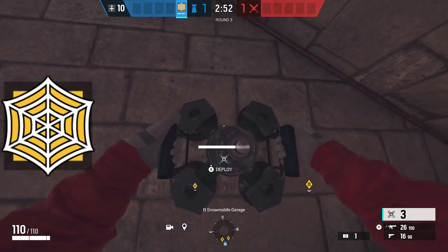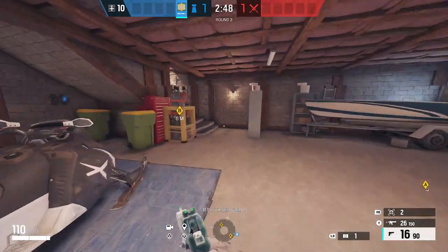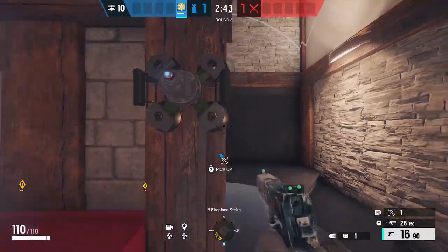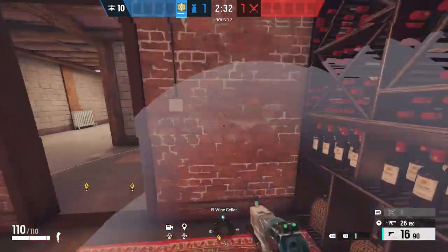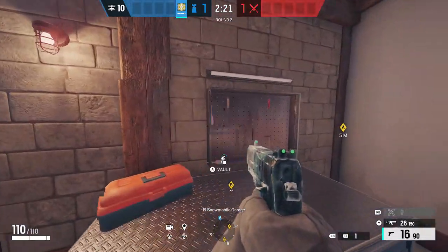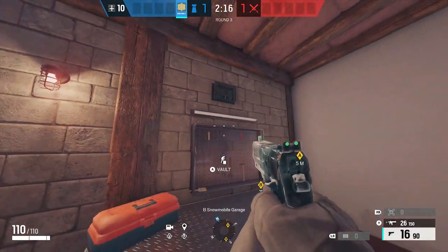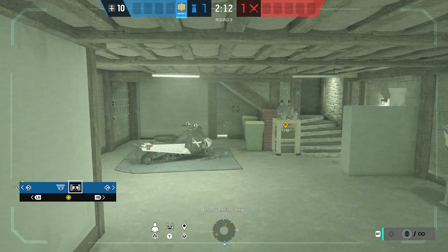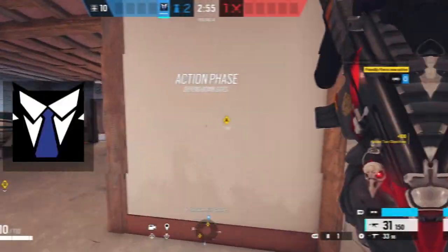Now moving on to Jaeger — he will be, of course, anti-gadget. I'll place my first ADS to the right of the garage, just in case they throw any stuns or grenades, that'll take care of that. And I'll place my second one on main stairs, another common spot that attackers will push down in case they don't get garage open. And then my third one I'll put in the corner of Wine Cellar. And then I'll place my bulletproof cam on top of the wall — this is actually a really important cam because they can't really get it unless they use up their utility, like an Ash Charge or a Zofia Charge. It'll probably stay around until the endgame.